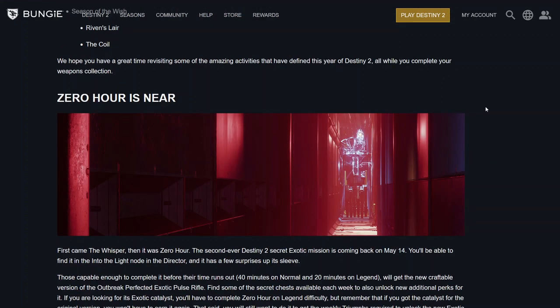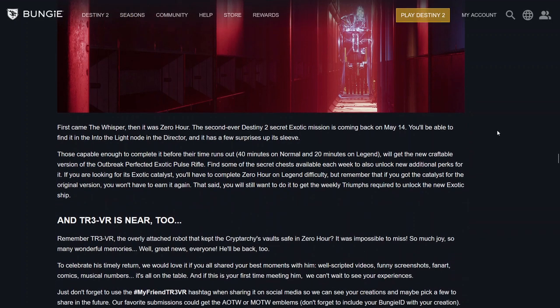Let's go forward — on May 14th, Zero Hour, the second ever Destiny 2 Secret Exotic Mission, and TR3-VR, the overly attached robot that kept the Cryptarchy's vault safe in Zero Hour, are coming back. You'll be able to find this mission in the Into the Light node in the Director.